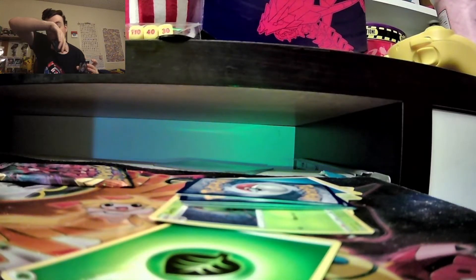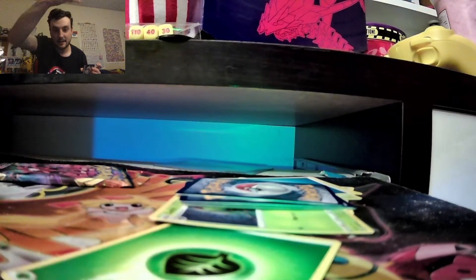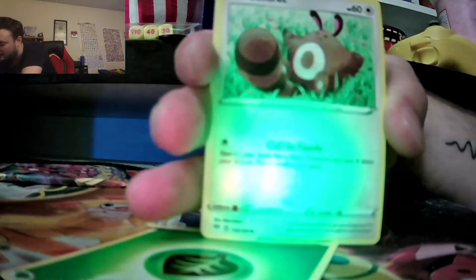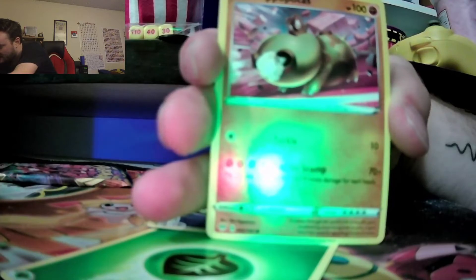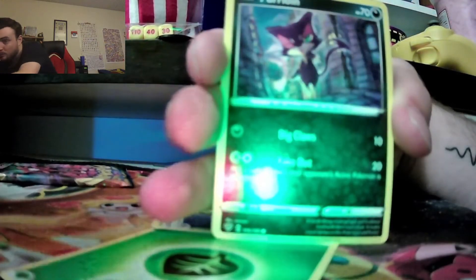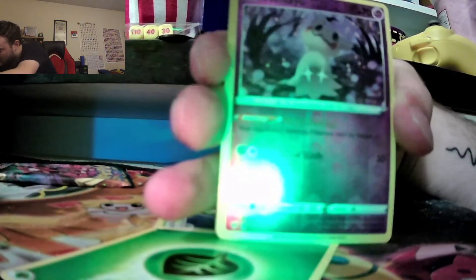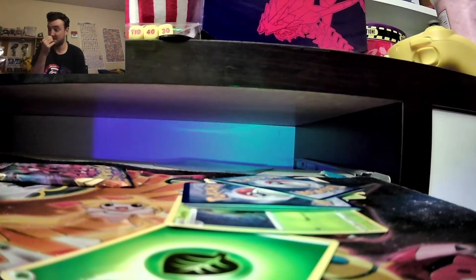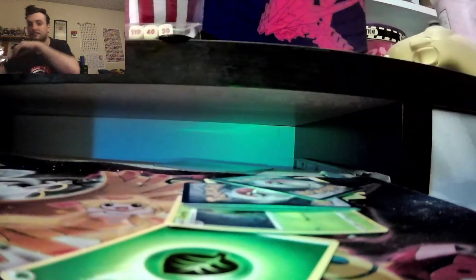It's going on 15 minutes. Oh, saw green — that must mean something, that must mean error pack. Warlow, Larvesta, Centiskorch, Hippopotas, Purrloin, Mimikyu — aww. We're out of hits so far. Non-hollow Mugia. But this is a really good box. Excuse me if I'm rubbing my nose a little bit — it really feels weird.